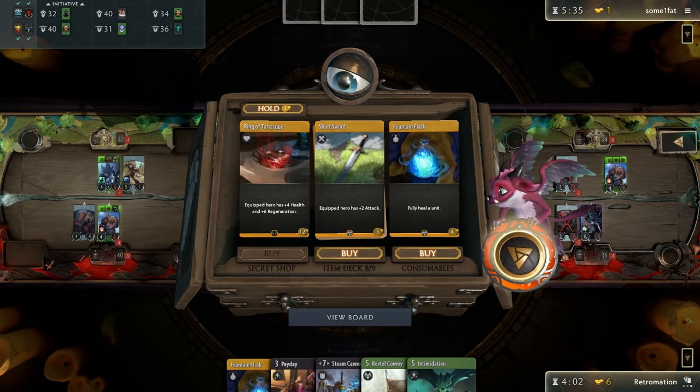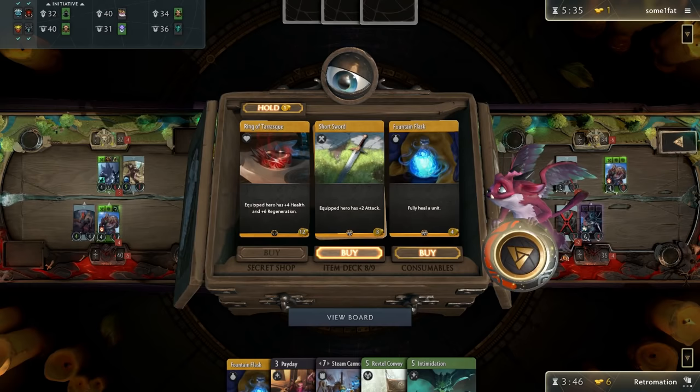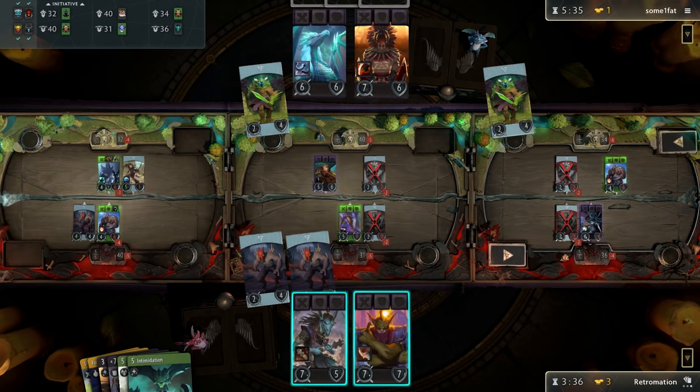Every time you kill a creep you get one or two gold, and every time you kill a hero you get five gold, in addition to other things throughout the game. You can spend that money on equipment, which does not cost mana to play — so this is a whole other resource to think about. Equipment gives our hero plus two attack. You cannot put equipment on creeps, only on heroes, so they are a very important resource.